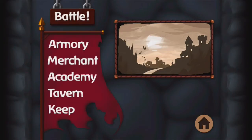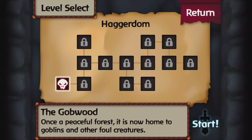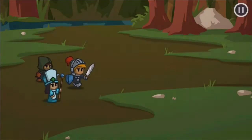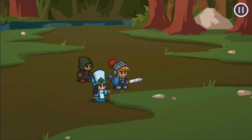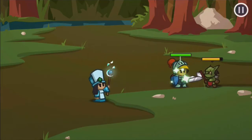This is the keep — basically your reserve slots. You can only have four members fighting on screen at once, but if you get more characters you simply place them here. Right now we have three people, so we're obviously not going to be using the keep. This is the actual world map — the first world is called Haggardom. Here we go, first stage.